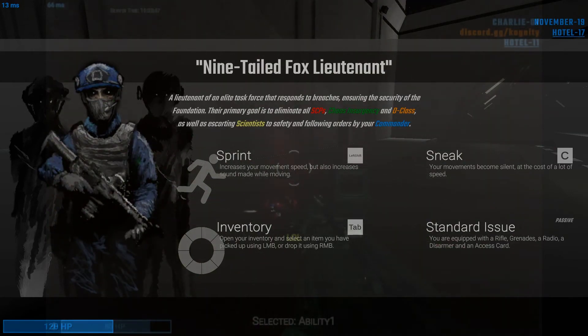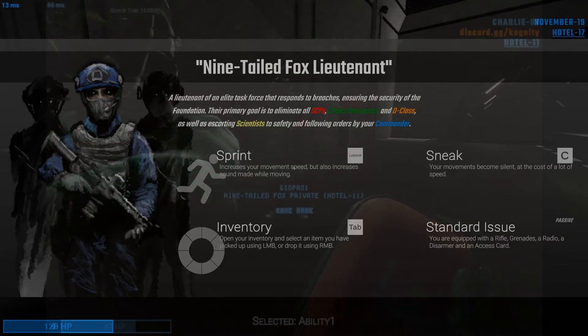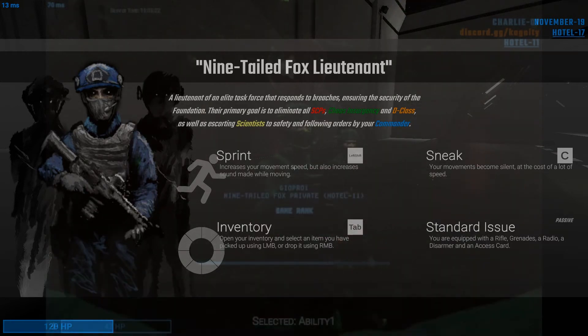Next up, we have the MTF units — not just the MTF Lieutenant shown on screen, but all MTF units. These are Mobile Task Force personnel who spawn in later into the game. You spawn in as one of these — or as Chaos Insurgency — if you are dead. They have guns, and their goal is to help scientists escape, kill all SCPs, and detain D-class and help them escape, or just kill them if you want. You can also kill Chaos Insurgency. If you're a lieutenant, you have to listen to your commander, and you can tell the privates what to do.